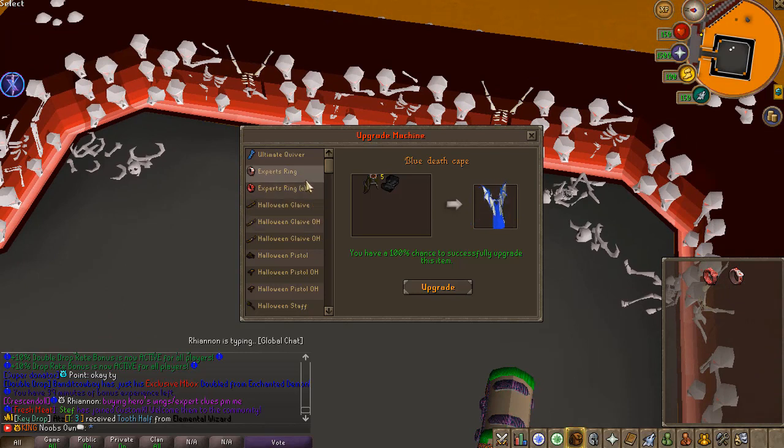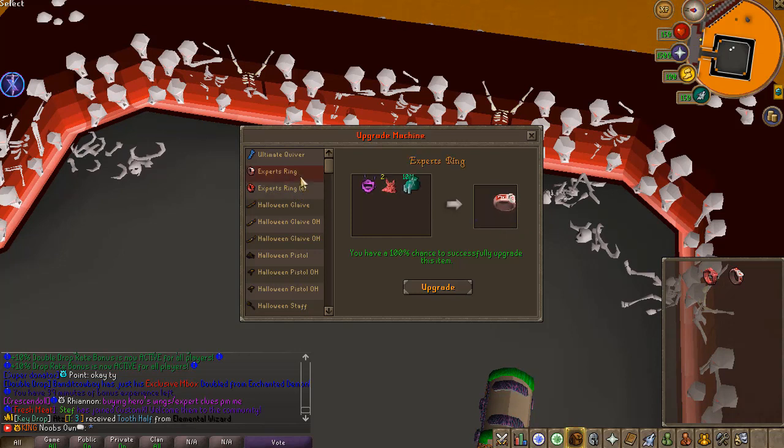If we go back to the upgrade machine, I'll explain why this is so cool. You'll find two new rings: the Expert Ring and the Expert Ring E. Starting with the regular Expert Ring — you take the Gilded Ring E and upgrade it together with two expert attachments from your expert clue scrolls, plus 10 million one-bill bags, and you'll be able to upgrade it into the Expert Ring.